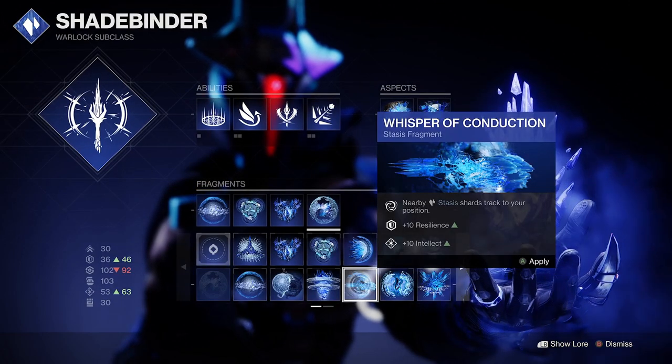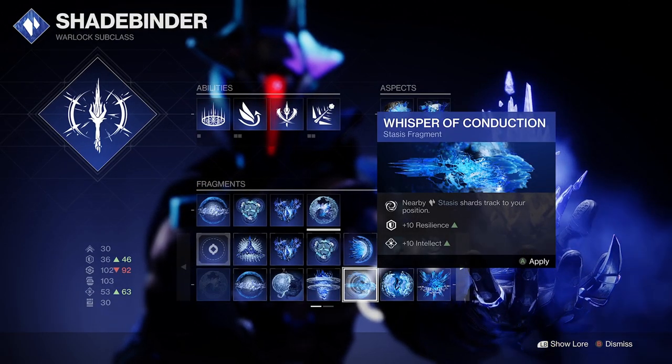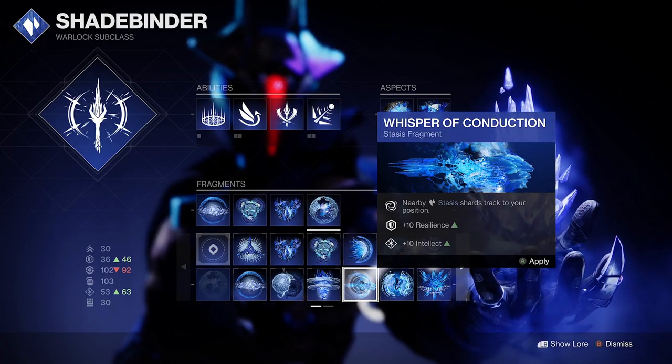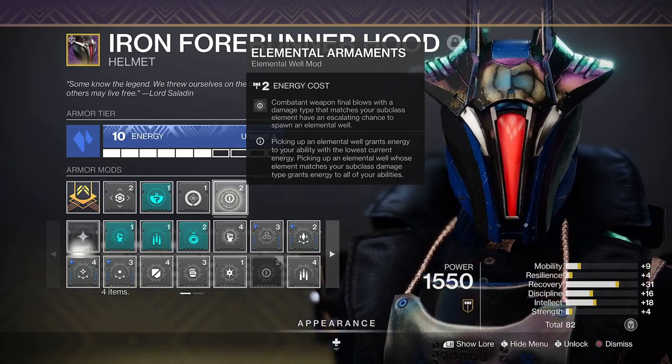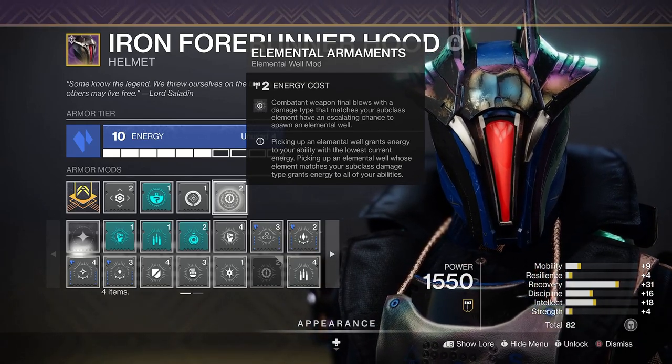You can get shards to track towards you using the Whisper of Conduction, so whether you're freezing, slowing, or shattering enemies or crystals you can have this boost ready to go. If you're mainly using stasis weapons, Elemental Armaments will create wells incredibly often, as will Ordnance or Melee Well Maker depending on your build setup.